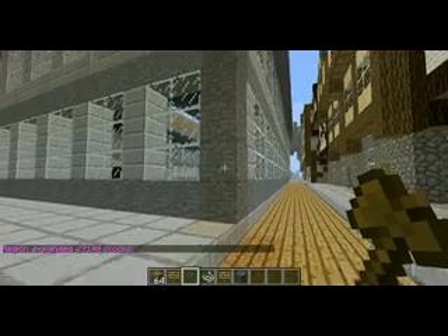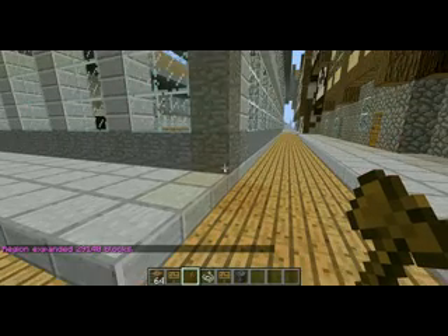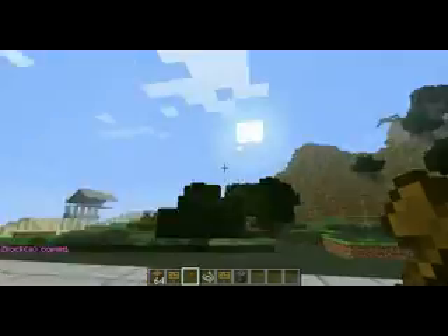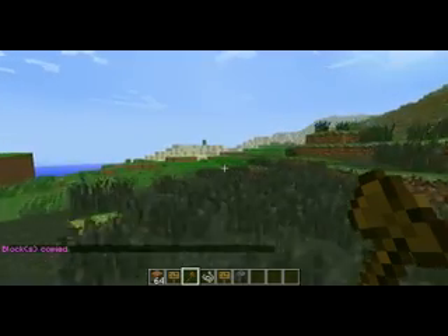Now that we've expanded it all the way — 20 up, 20 down — we're now going to do slash slash copy. Now we've completely copied the courthouse. Now we're going to go over here and test it, because it's always best to test things first before you save it.